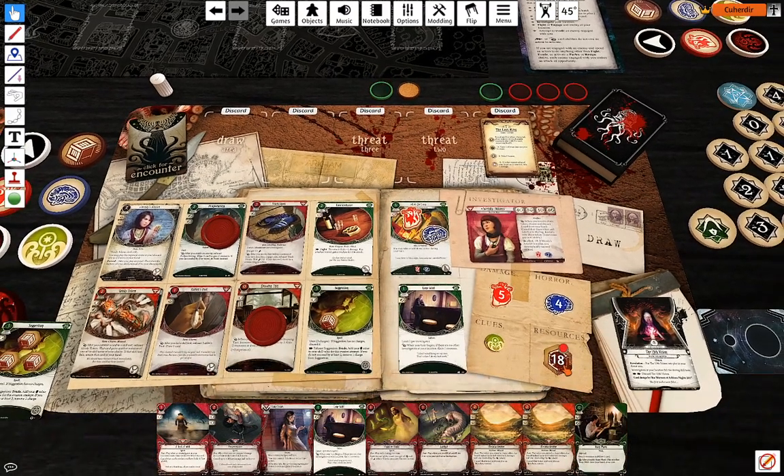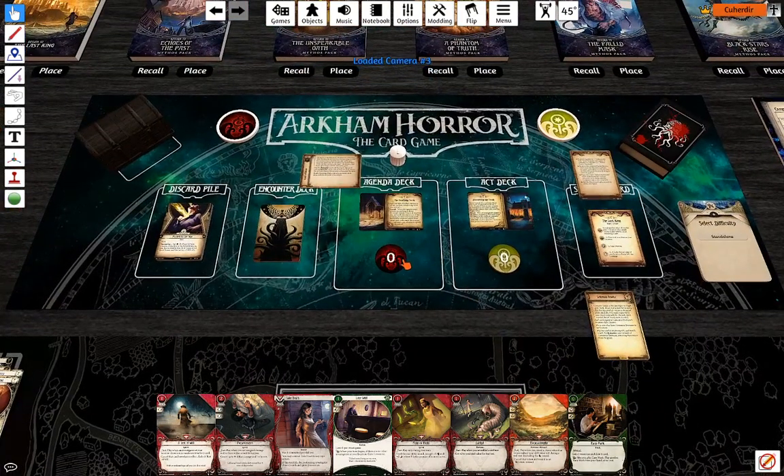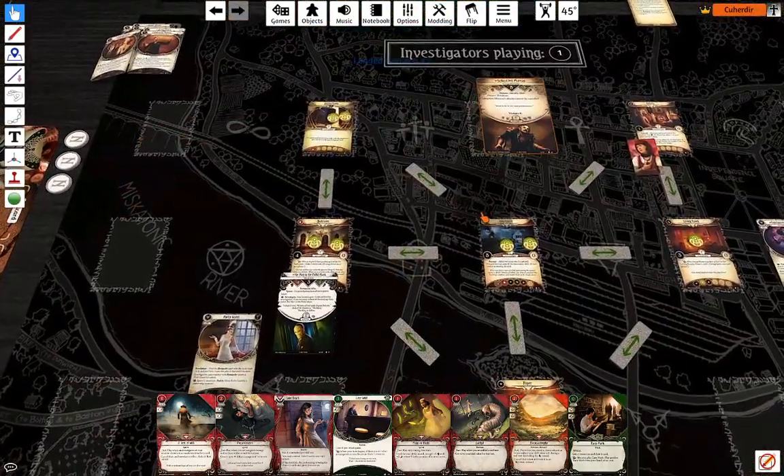Still a single Easy Mark. Draw a card, gain a resource. Discard Eucatastrophe. Doom number one — and of course he moved.